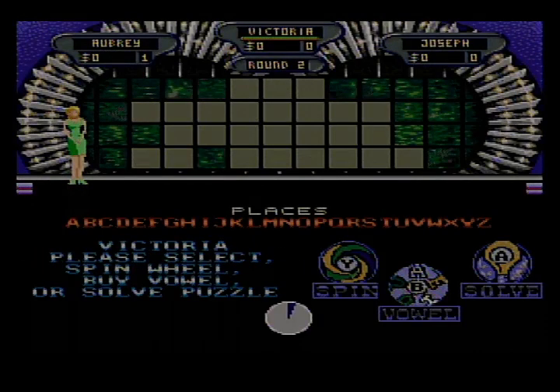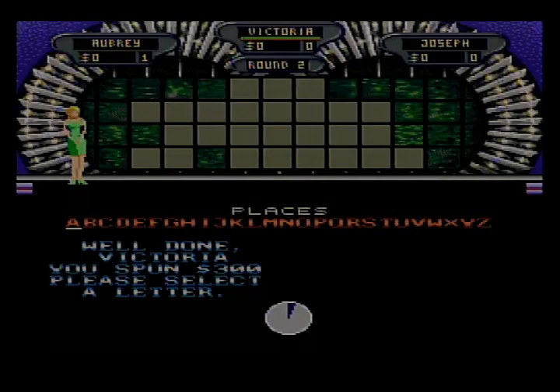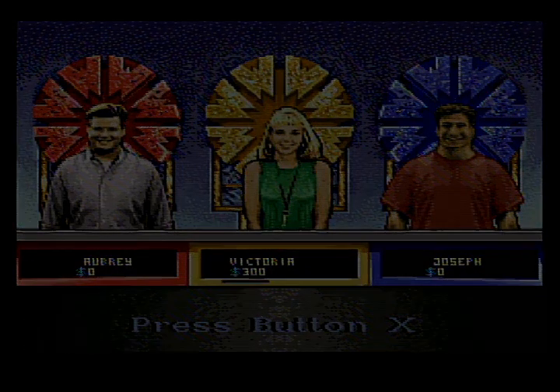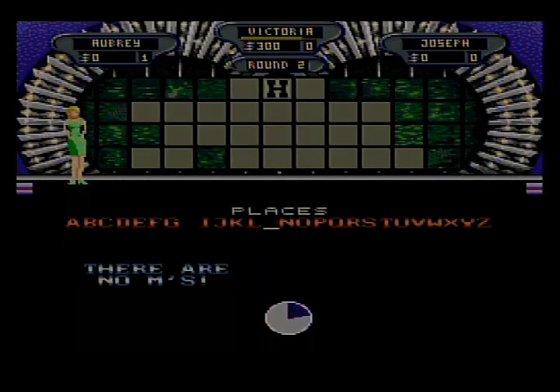We'll go into our second round with the $2,500 space on the wheel and we're going to load up another puzzle in which the category is Places. There's a lot of letters up there so there's some money to be made. Victoria finally gets a chance to spin — $300. Is there an H? There's your H. Big one, $2,500 — is there an M? She couldn't cash in, no M.